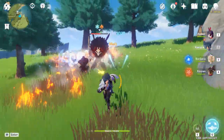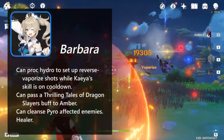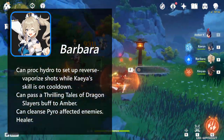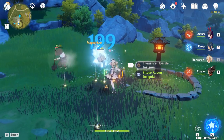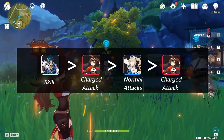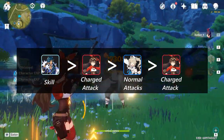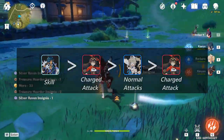So while Kaeya's skill is on cooldown, we can switch to Barbara. She can proc enemies with hydro, setting up Amber for a reverse vaporize shot. We can also pass a Thrilling Tales of Dragon Slayers buff to Amber in this process. The rotation works like this: Kaeya uses his skill to afflict enemies with cryo, switch to Amber and use her charged shot on a weak point for melt damage, switch to Barbara to apply hydro onto the next target, then go to Amber to vaporize them, and repeat.